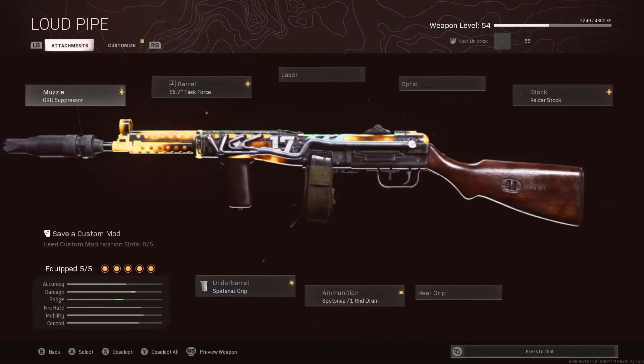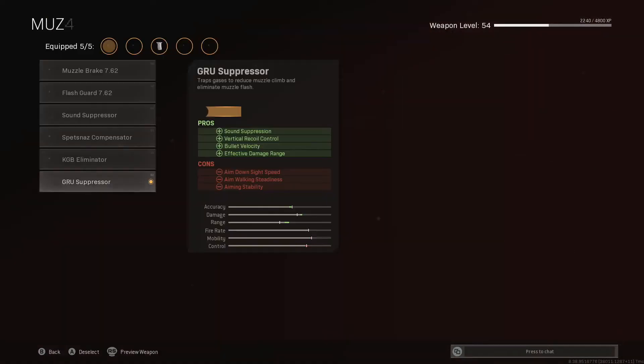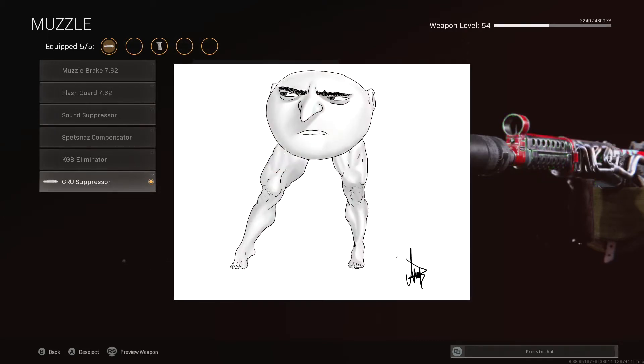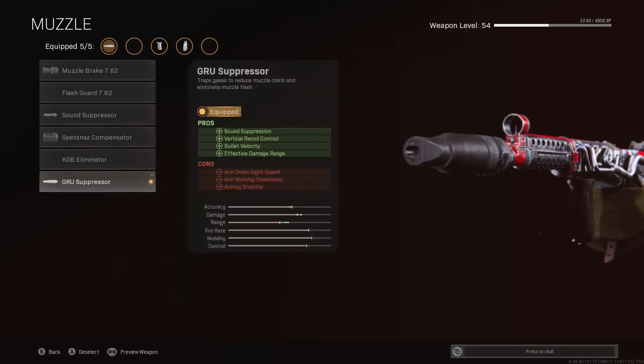First off, we've got the Gru Suppressor. This muzzle is helpful to stay off the minimap, and to suppress those impure thoughts about everyone's secret crush, the minion-wielding leader Gru. It's also got the added benefit of boosting your bullet velocity and effective damage range, which is always helpful on an SMG.